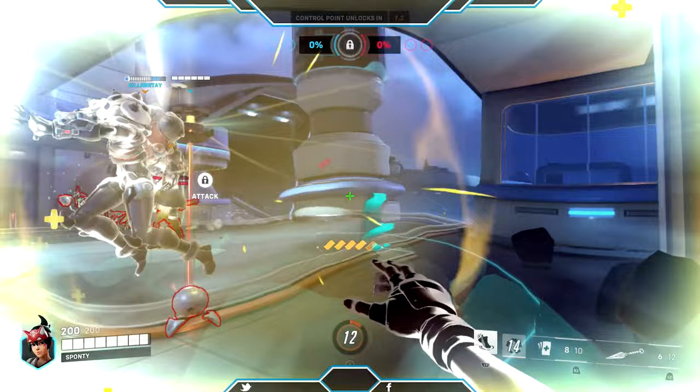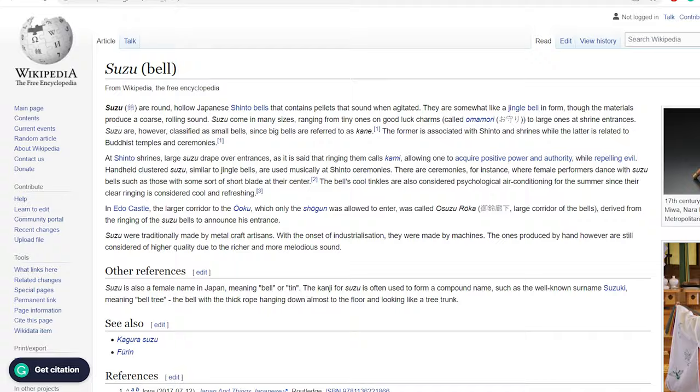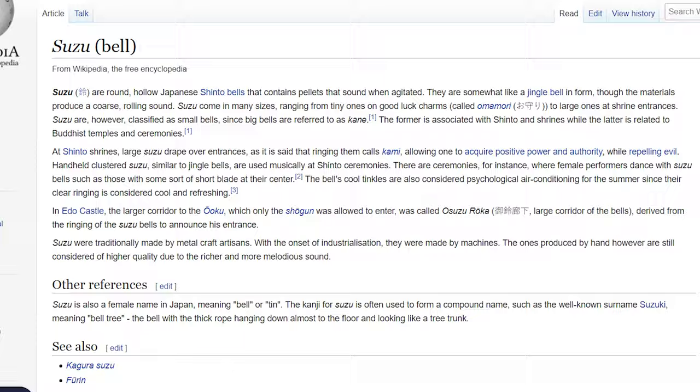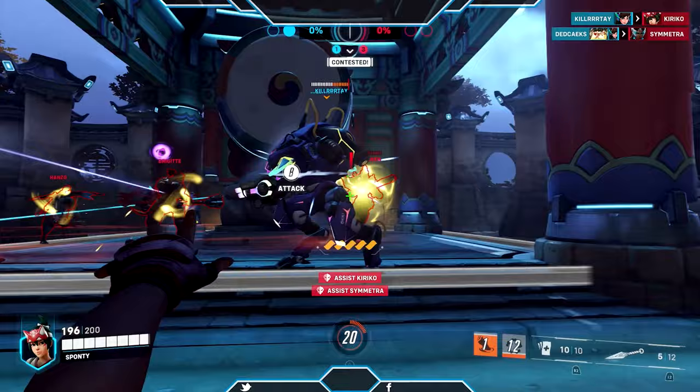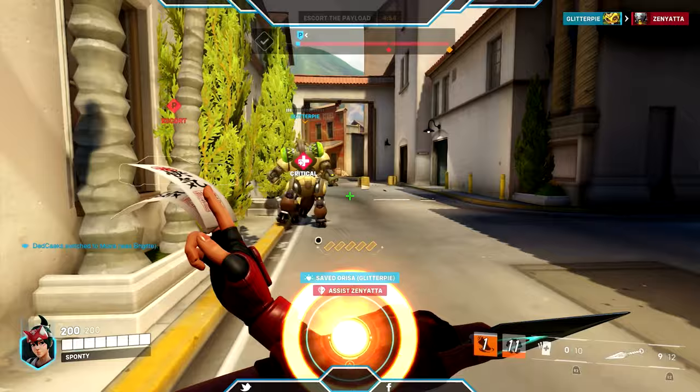One of Kiriko's active abilities is her Protection Suzu. By pressing R1, the right bumper, or the E key, you'll toss out a suzu, which is a small Japanese Shinto bell. By throwing this on the ground or onto a teammate, it'll make anyone within its radius temporarily invulnerable to damage and cleanse them of any negative status effects, such as the anti-healing effect caused by Ana's biotic grenade or burning caused by Ash's dynamite. This has a cooldown of 14 seconds.